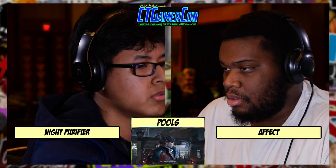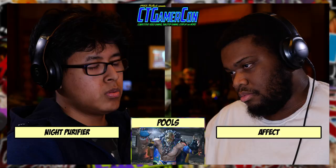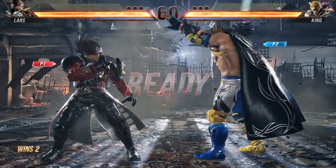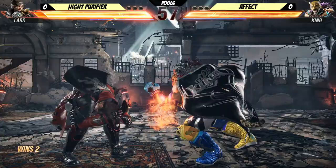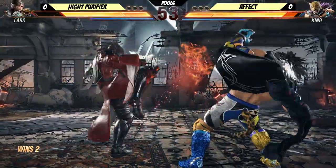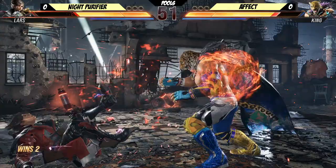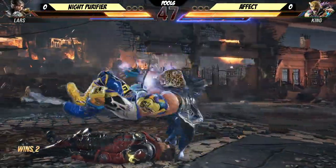He's got a beautiful Lars. Apex has a very old-school kind of King play where he's going to throw the whole kitchen sink at you. Night Purifier is traditionally known as a turtle Lars, where he's using spacing and that down-back-forward to establish a range and see if you come in. Easy to say, but he's really smart at lows now, so he keeps up. I'm curious to see what he does.